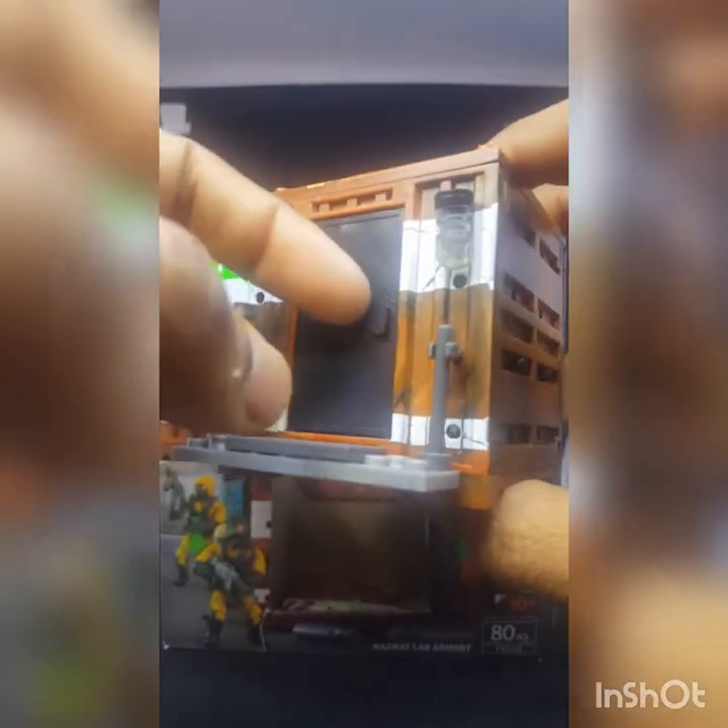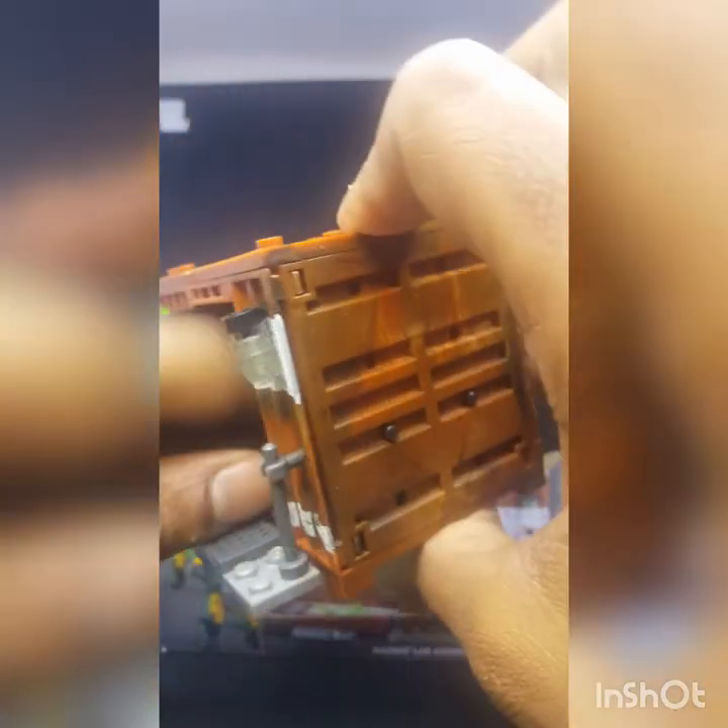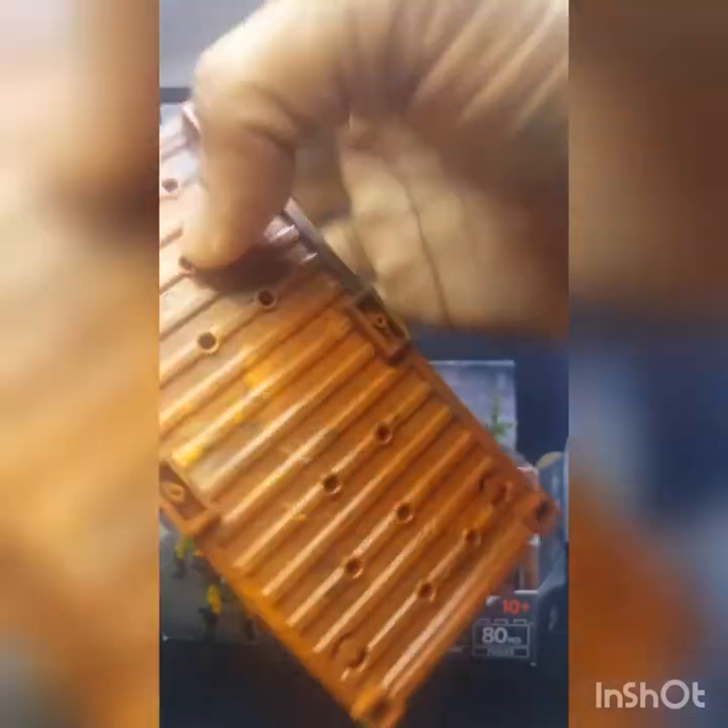This has a door right here that opens up so you can look at the inside. Inside you've got little tubes — little vials. Here's a better look at the vials: it's a four-piece build and they look like they're actually filled up with some sort of liquid. Pretty sweet.